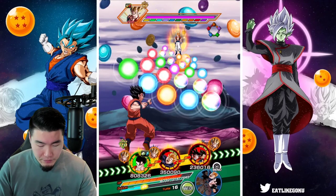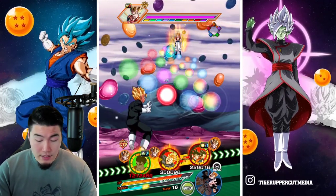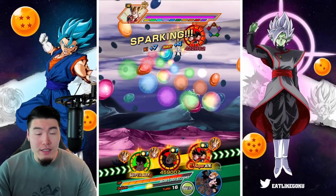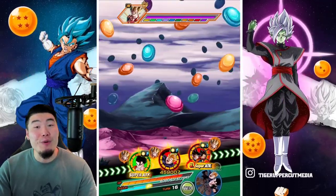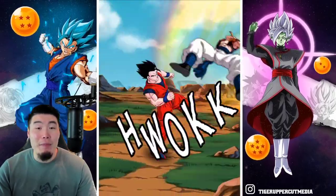He definitely is not the best one, but he's definitely not the worst either. That title firmly belongs to Super Saiyan 3 Broly — worst 120 lead EZA by a mile, no question.